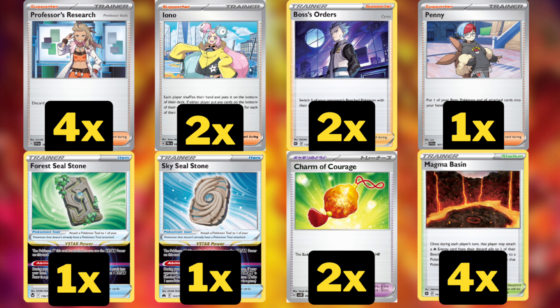I want to set up quickly with this deck, so I'm playing four Professor's Research for the discard-draw — I just want to see a lot of cards on the very first turn. Two Iono for a little bit of shuffle-draw and disruption late in the game. Boss's Orders so we can chase down our opponent's Pokemon. One Penny because we're playing almost exclusively basics, so it can serve as a healing card, deny prizes, and we can pick up our Squawkabilly after the first turn to remove that two-prize liability.